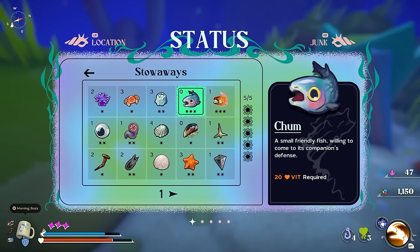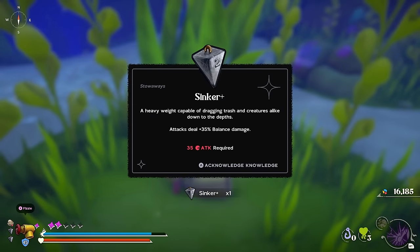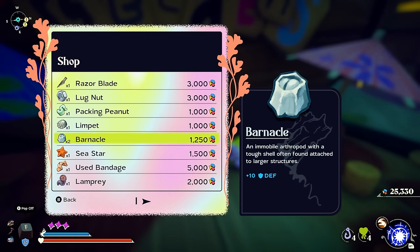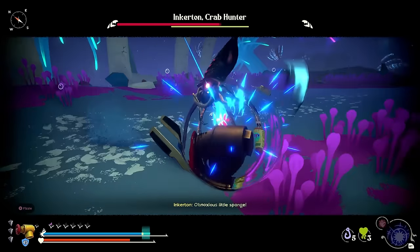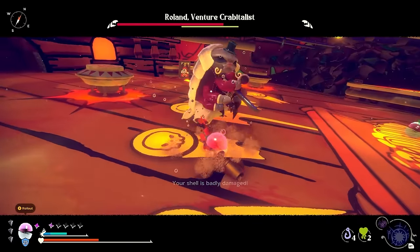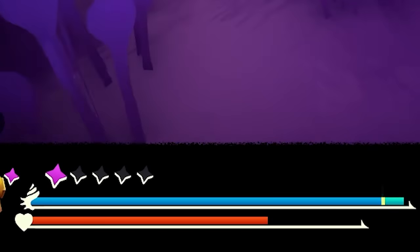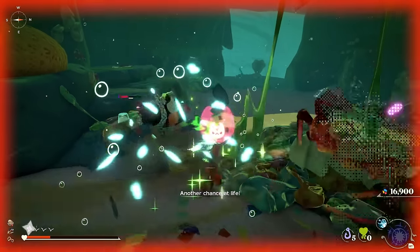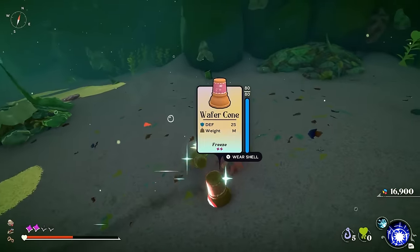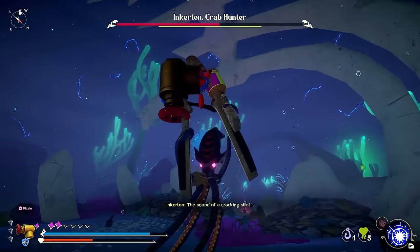You can also equip up to three stowaways, like barnacles or anemones, to your shell to further increase Krill's stats and gain other benefits, like increased stagger damage or a light to guide you through the deeper, darker parts of the ocean. But you can't rely on any one of those abilities for too long, because each shell also has its own health bar, independent from Krill's, which depletes a little each time you take damage, and a lot whenever you block without landing a perfect parry. When it runs out, the shell breaks, your stowaways deactivate, and you've gotta scramble around looking for another one, which can easily get you killed in the heat of a boss fight, or even just dealing with regular mobs.